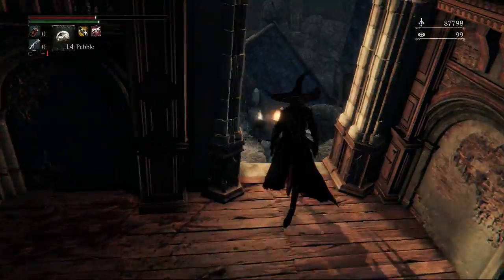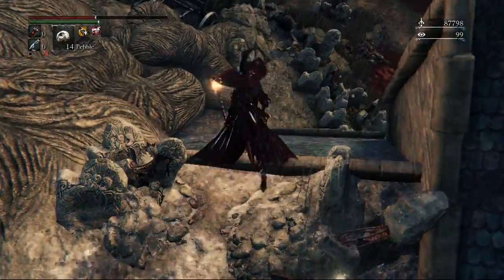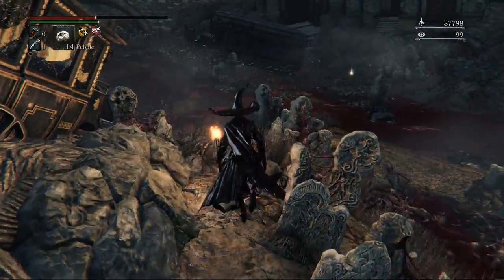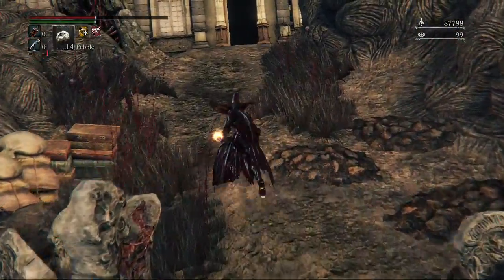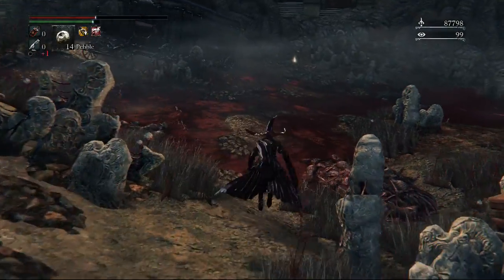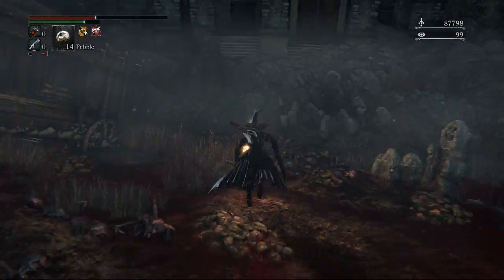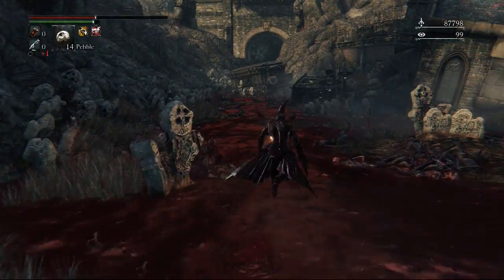Once we've done that, we're going to head back up the stairs and hop out of this door — or window, I think it's a door — and get the Old Hunter's top hat. Once we're in the river we can go up to the left, but the only thing it's going to do is get us back into the building so we haven't really missed anything. Straight in front of the door there's going to be another item which is some cold blood.